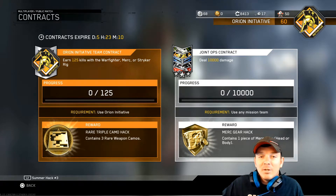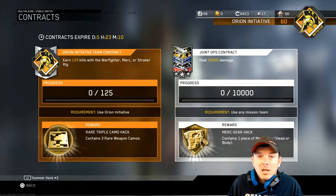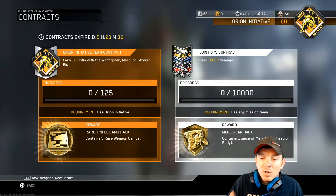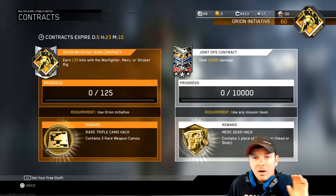Then you have to deal 10,000 damage — and it's not just in one game or anything like that, it's throughout however long. So you just got to go out there, create the damage, and then you're gonna get a merc gear hack, which is pretty cool.